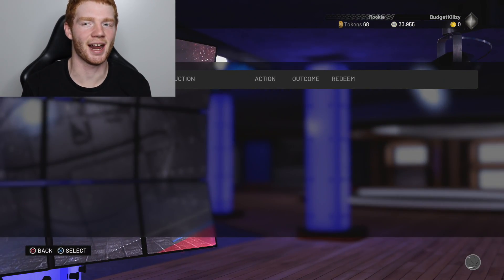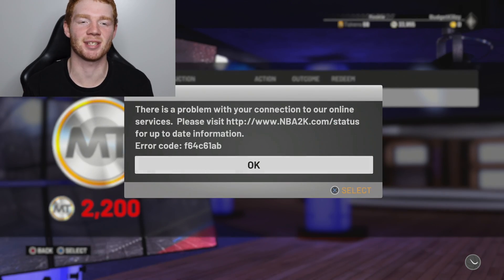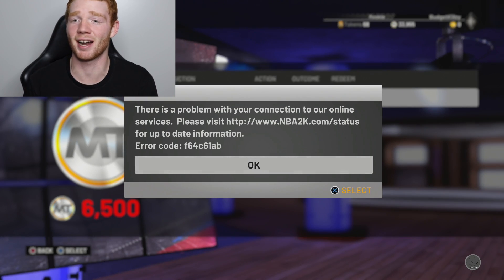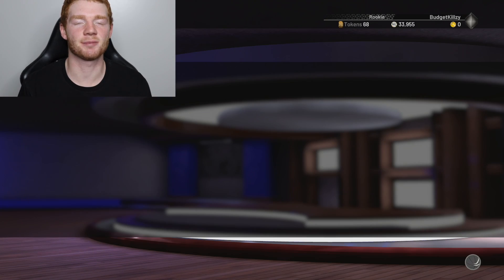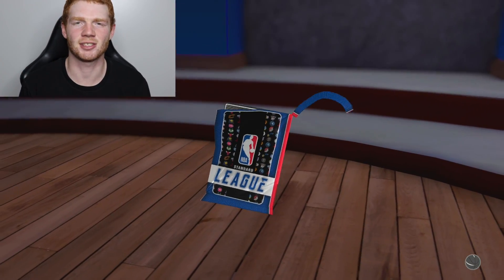We've got two auction outcomes - we got Rick Smiths for 2200 MT and then Michael Red for 6500. That's actually not bad at all because 8k is pretty nice, especially added to the 33k we already had. We also have a prize pack from a code I put in at the start of episode five.